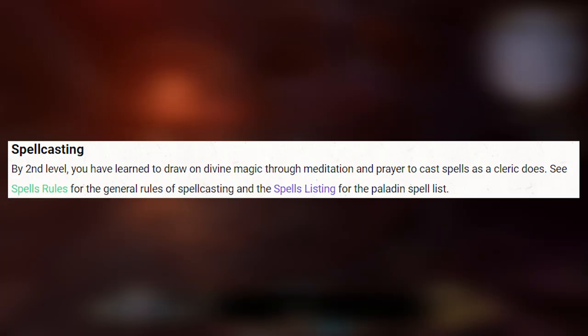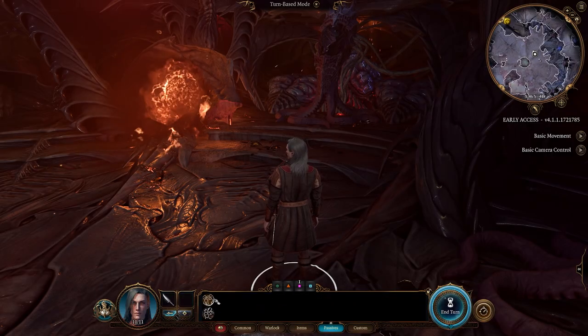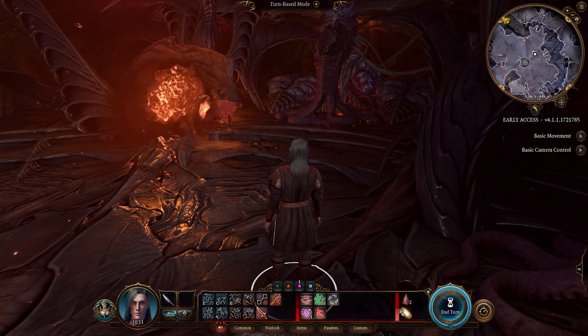At second level Paladins are able to cast spells. Many of the spells are the same from the Cleric spell list but some are unique to the Paladin, and you can bet they are very cool. Many of their spells are different kinds of smites that deal damage, like Searing Smite for example — dealing fire damage on a hit and dealing fire damage over time if the creature fails their saving throw. But there are cooler spells they earn later that hopefully will make it into Baldur's Gate 3.